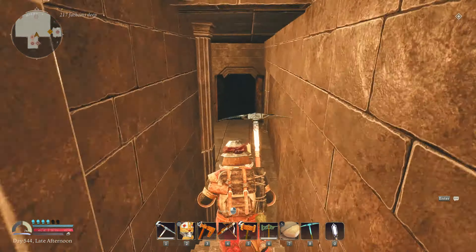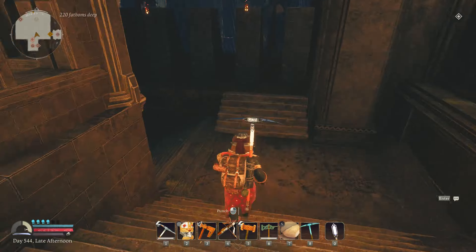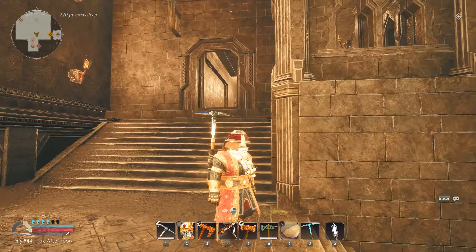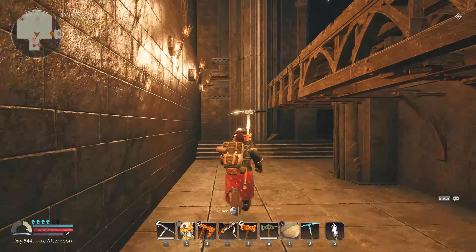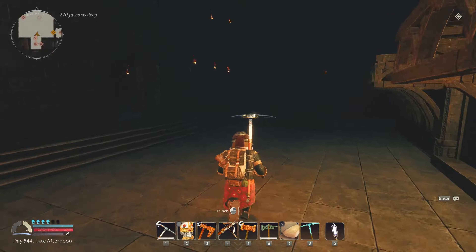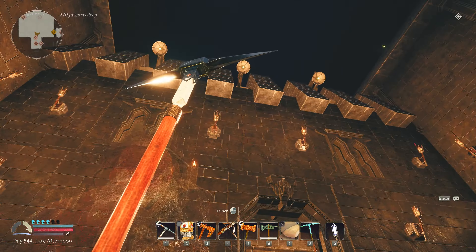Very nice luxury townhouse. Each townhouse can hold one luxury apartment on the top floor, one crafting area, and two smaller apartments. So six dwarves can live here comfortably — you can pack them in a little tighter if you like.